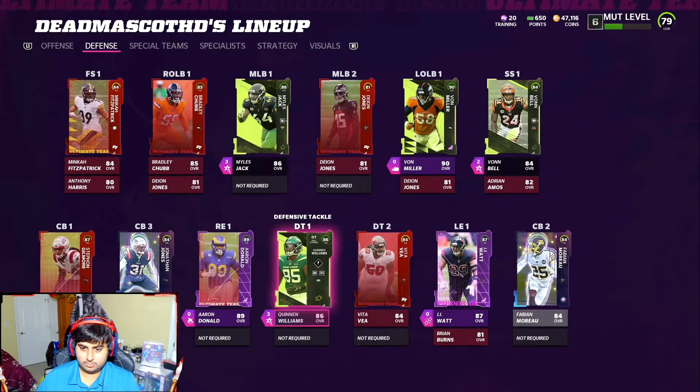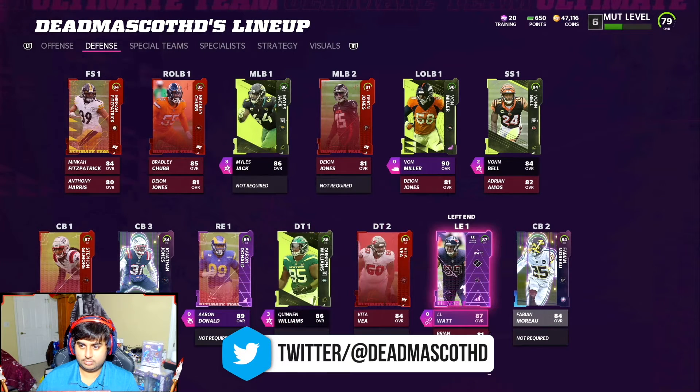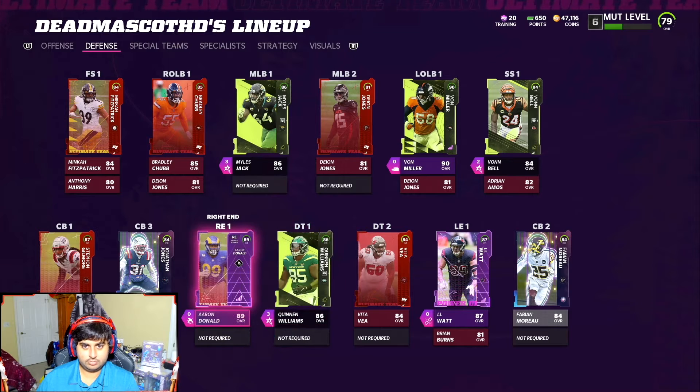Everyone is mainly powered up — all new X-factors and abilities are activated. We're going to see what this new defense is all about and get right into the game. You see that JJ Watt though? I know — that's awesome!